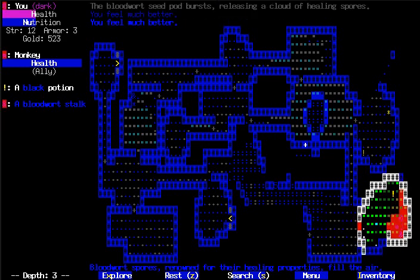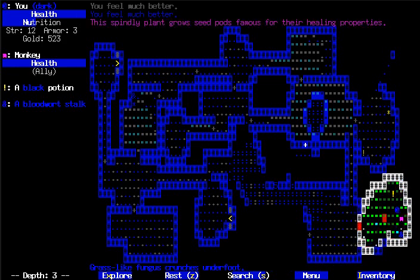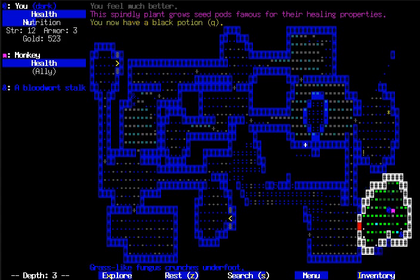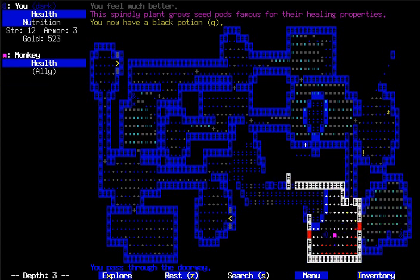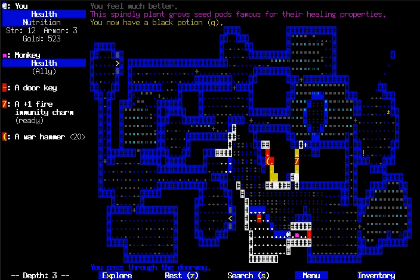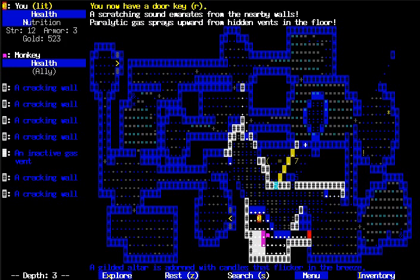Luckily there's a healing pod here that I can just sort of relax in. But I think that gas is going to be out there for a little while still, so let's rest here for a hundred turns — that should clear it out. There's another variation of those enemies that I think shows up from this floor down. Only when you kill them, instead of exploding into a gas, they explode into chasms — the floor below them, and you if you're close, disappears and you'll just drop straight through. Then the hole closes back up eventually.